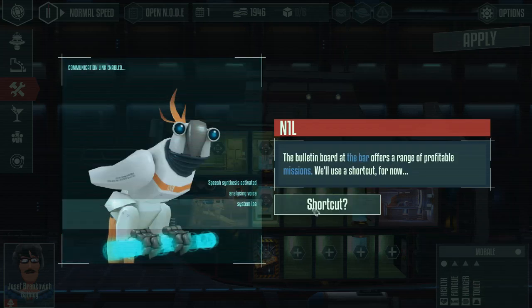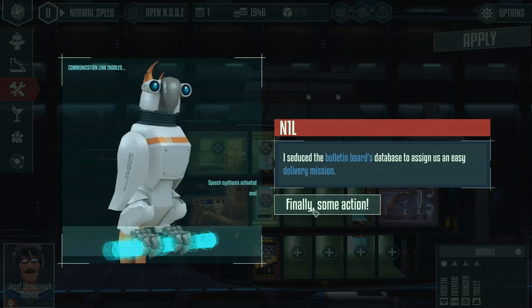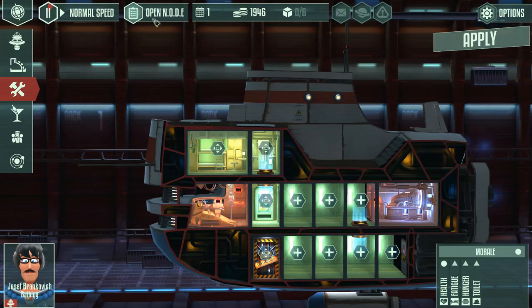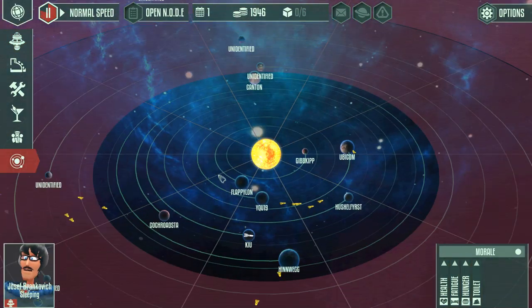The game will tell us a little bit about doing missions and how to profit in this world. We're assigned a fairly easy mission called Hole-O-Hut, where we just have to deliver something to Henvig. The reward is apparently exceptional - it gives us an absolute ton of cash right off the bat. We key that in, and from here on out we can effectively start flying. Let's mosey on to wherever we're supposed to go.